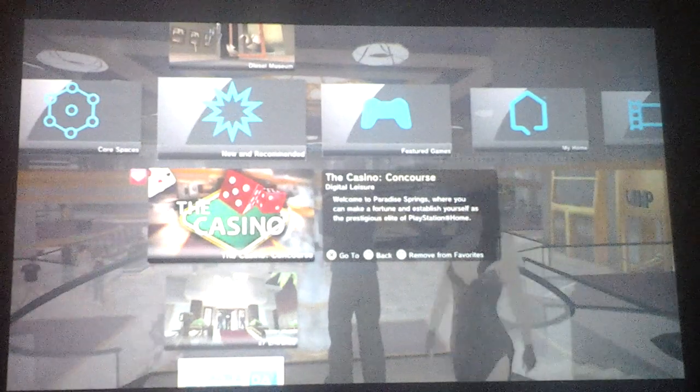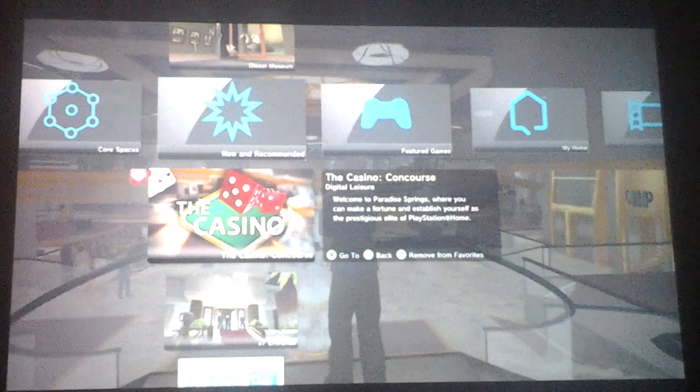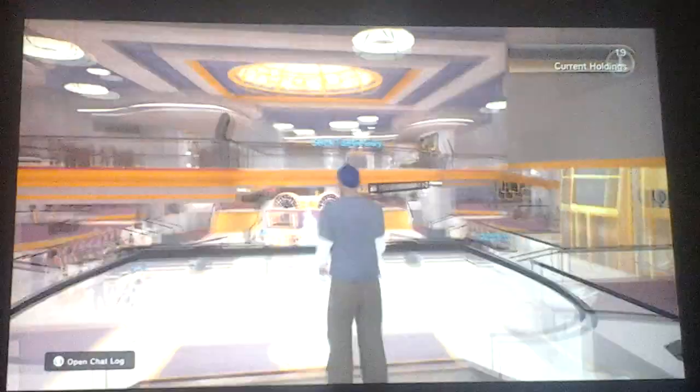What's going on? It's Slicktastic here, just trying out some slot machines at the Casino Concourse — the PlayStation 3 Home Network. As you can see right here, the Casino Concourse — that's where I'm at.